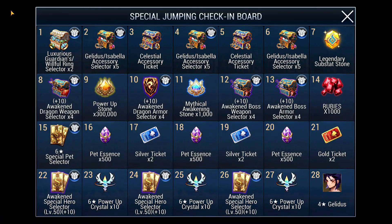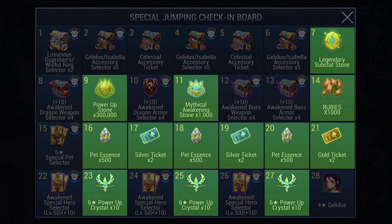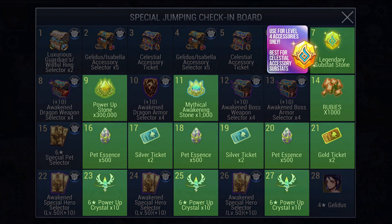Before we end, I just want to talk about how to wisely use those resources which are given to you for free. On Day 7, you are given a Legendary Sub-Stat Stone. This item guarantees an upgrade for any accessory so it should only, only, only be used to upgrade a level 4 accessory to level 5. Period. This is best used for Celestial Accessory Sub-Stats because they are so rare and hard to come by - but to emphasize again, only level 4 substats.